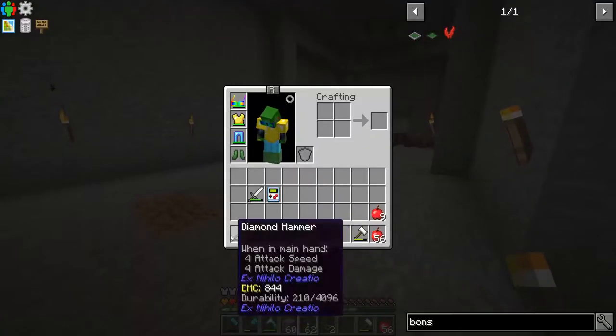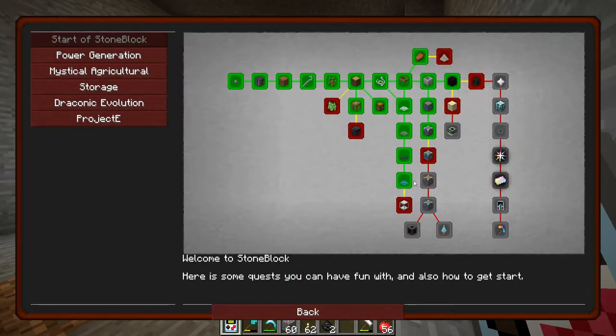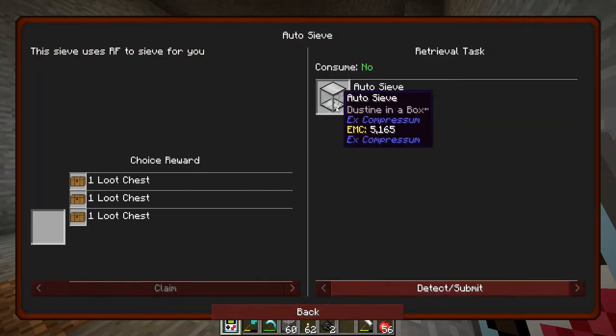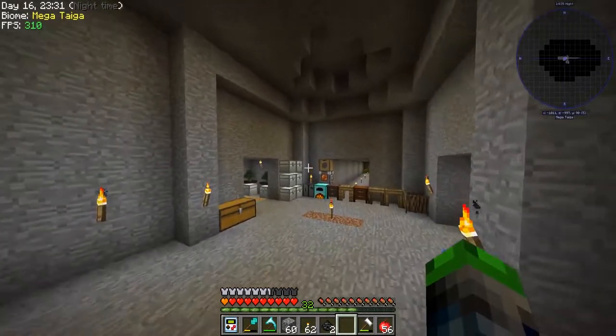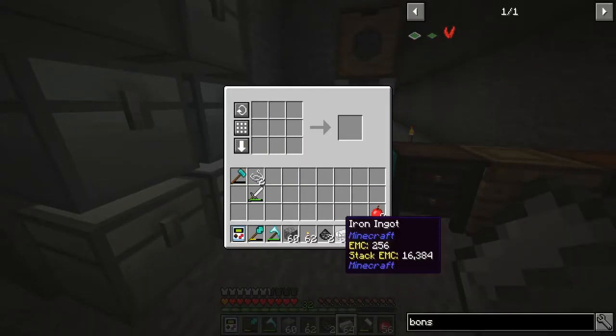If we check here — do we complete a quest? We did not. Okay, so we completed the diamond mesh. Now we need to make the auto sieve, and to make the auto sieve we need a heck ton of iron — and the cool thing is we have a heck ton of iron because I've been busy!